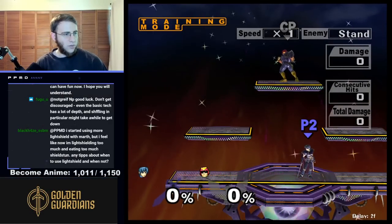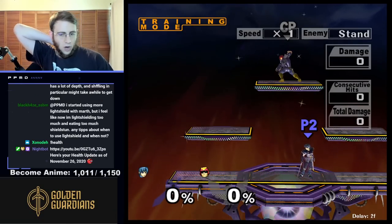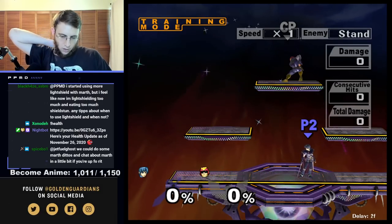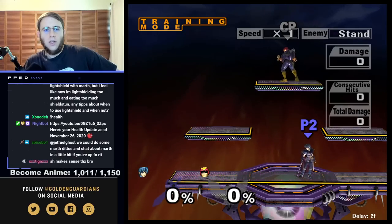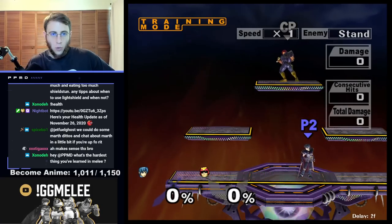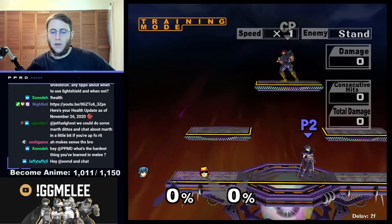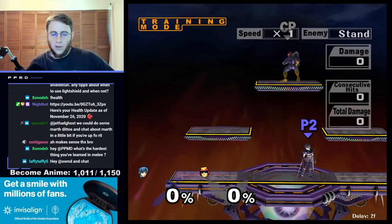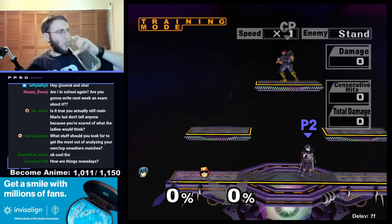I started using more light shield. I feel like I'm light shielding too much, eating too much shield stun. Tips on when to use light shield and when not to: If you're on a platform and you want to get pushed off, light shield is okay, but don't overdo it. What a lot of people do is hard shield so people will try to shield poke them, and then they light shield right after — so you can change your shield size. Also if your shield's getting small, switching to light shield is okay. If a Falco is on you and you're not really good at dealing with the pressure, you can always just light shield to get pushed away sometimes.